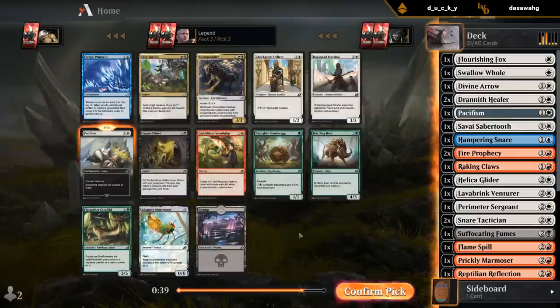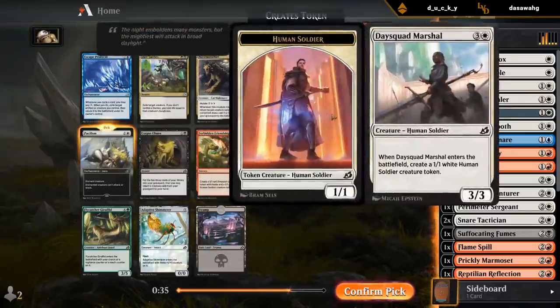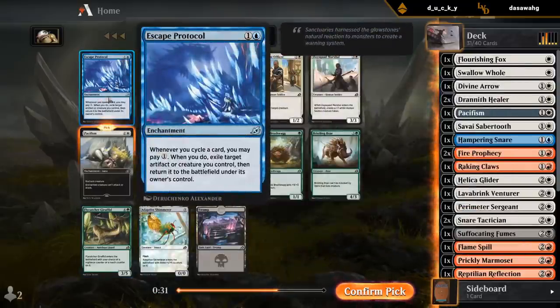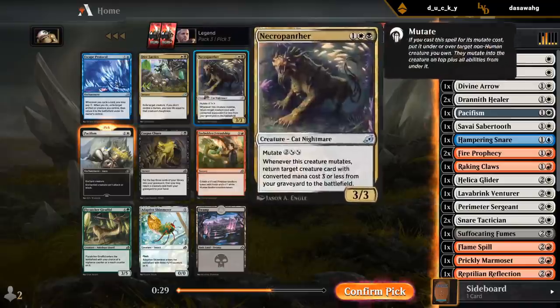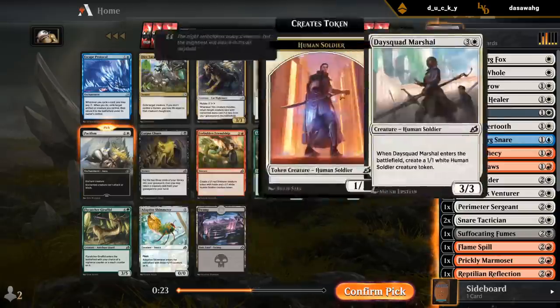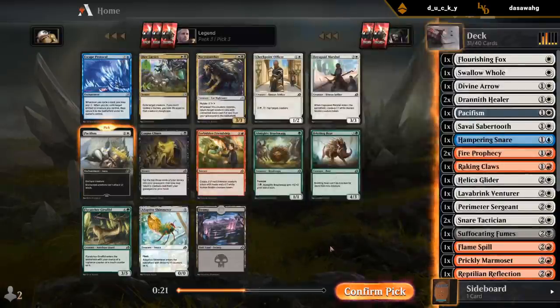Another Pacifism — yeah, there's just no cyclers here whatsoever. Dark Tactics would have been good for Black-White. Checkpoint Officer is okay too. We have a lot of removal, but I'm a little worried we don't have enough cyclers for some of our payoffs.